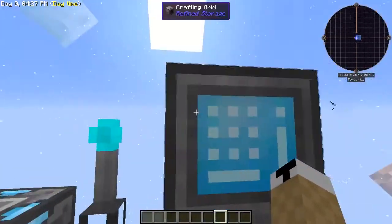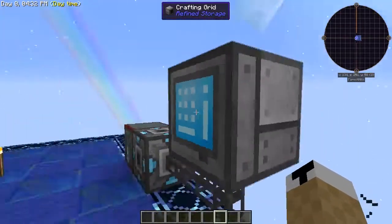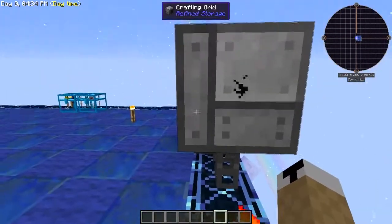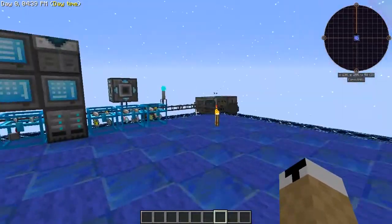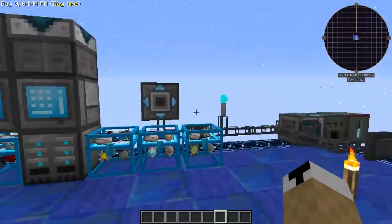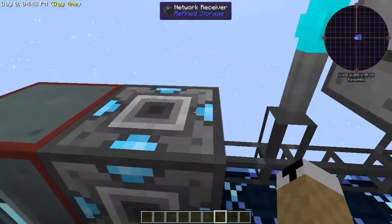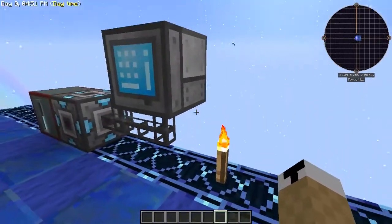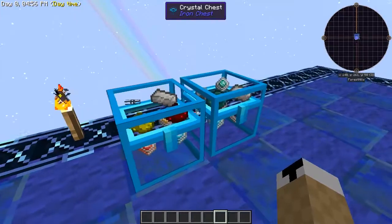Now that you have it communicating, you just hook up your crafting grid and you can access your network elsewhere without moving everything. You can set it up to bounce around — have a transmitter here, a receiver there, then set up another transmitter and go even further away with another receiver, and so on.